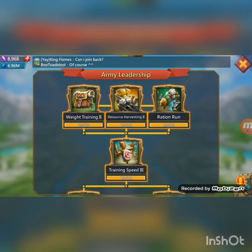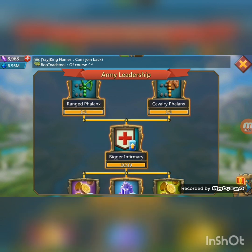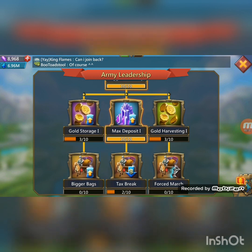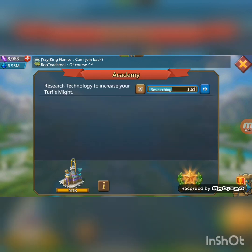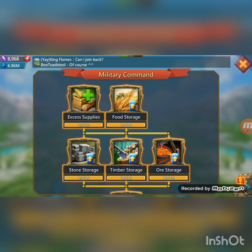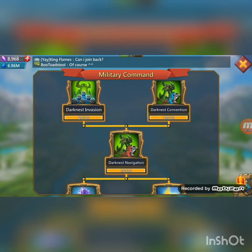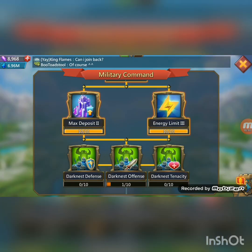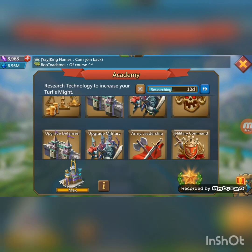Army leadership — I did it up to here because I needed the max deposit. Why not? Free gems. Next is military command, and I did it up to energy limit 3 because I needed energy, and max deposit 2 — free gems, of course.